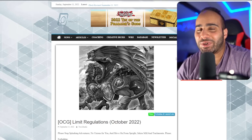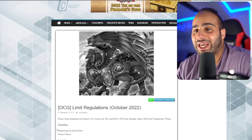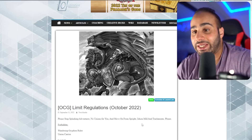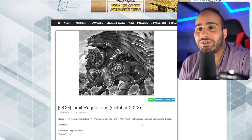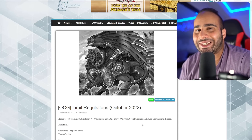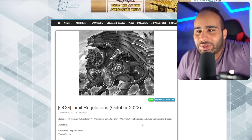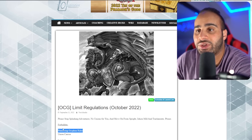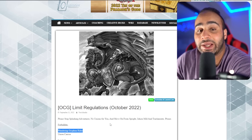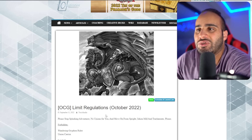Now we have the OCG ban list. For forbidden: Wandering Gryphon Rider and Union Carrier. Gryphon Rider getting banned means that if you want to play the Brave Token engine, you either have to use them as synchro/link material or as board breakers with the Eclipse spell and Illegal Knight, but it no longer functions as an omni-negate to protect yourself from Nibiru and similar effects. It's still a very good engine - just not as degenerate. Union Carrier is a huge nerf to Spright because they can no longer Dragon Buster Destruction Sword lock, so that deck looks very very weak right now.